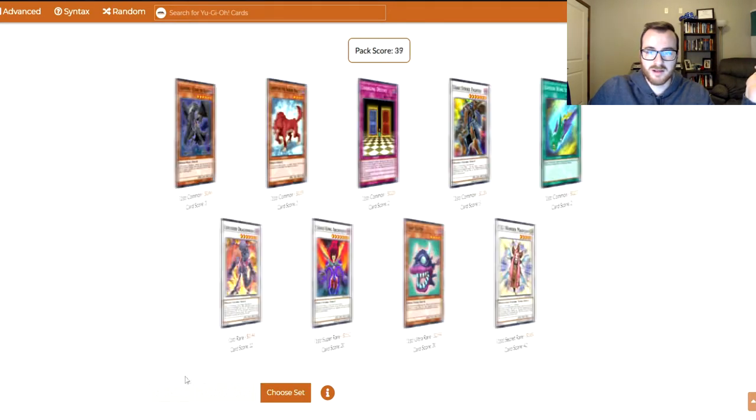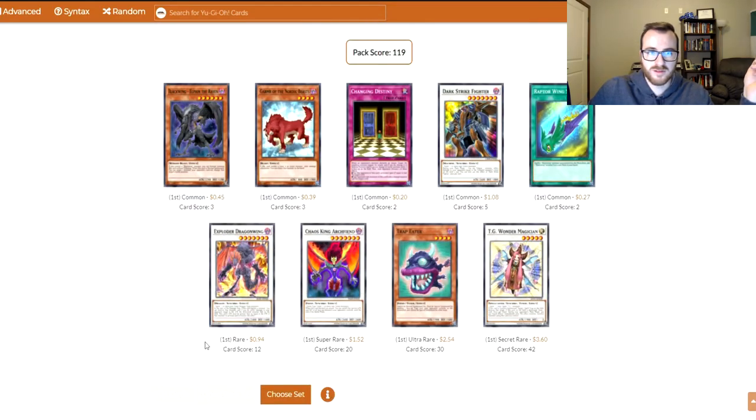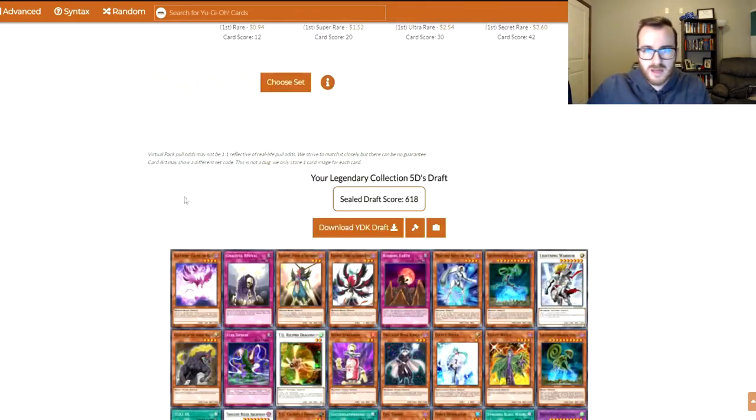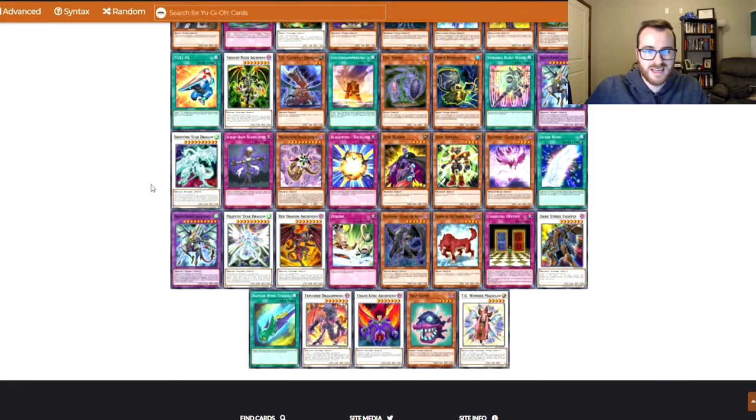Next pack: another Blackwing, and another stupid fusion card. We can't even play Majestic Star Dragon — we need Stardust Dragon and some other card that I can't remember, but we don't have it. Last pack: got a couple of interesting Blackwing cards. I like the Elf and the Raven because if we get another Blackwing on the field, we can just Normal Summon this card without having to tribute for it. It's a level 6 monster, so we just need something like a level 2 Tuner — and we could really be off to the races. It'll be rather difficult for James to contest that.